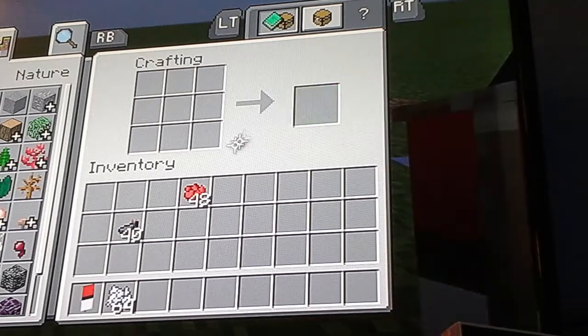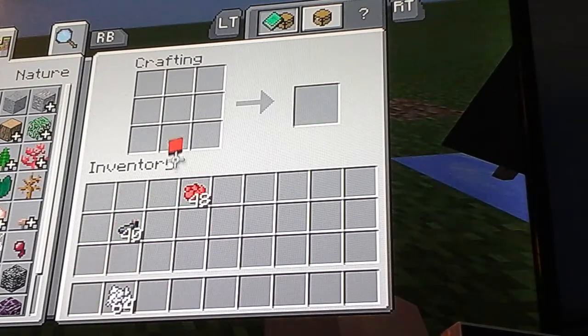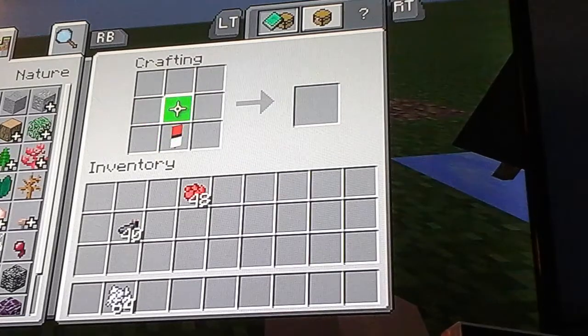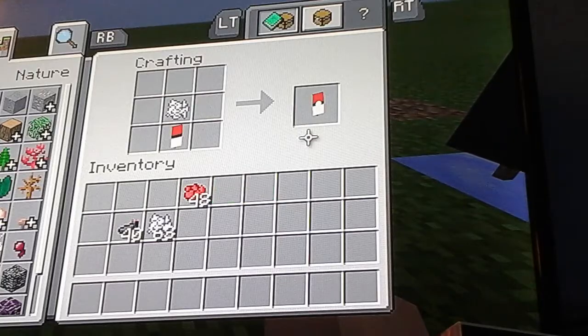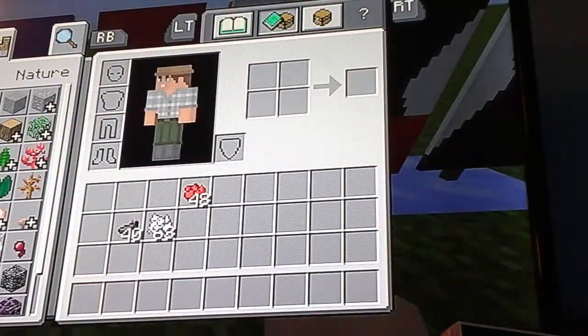This isn't finished yet. You put it anywhere apart from the middle, and then you put one bone meal in the middle like this — and then you have your Pokéball. It should look like this; if not, you've done something wrong. Here is your banner one.